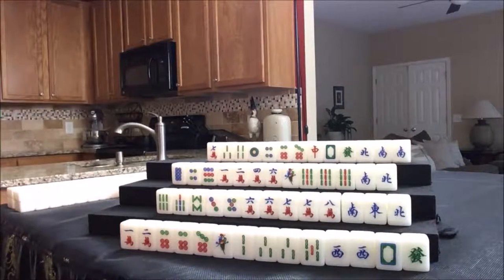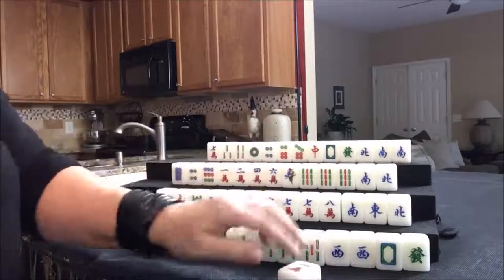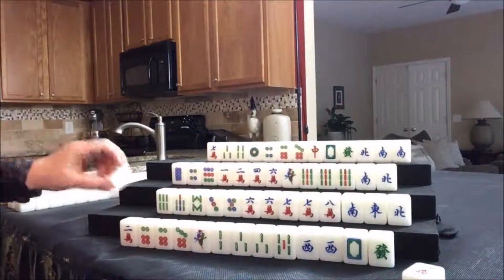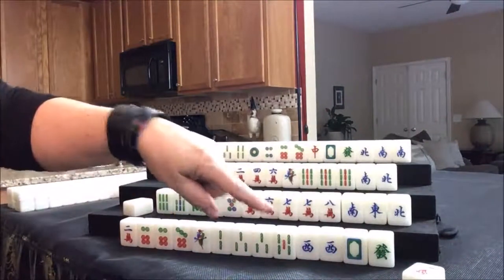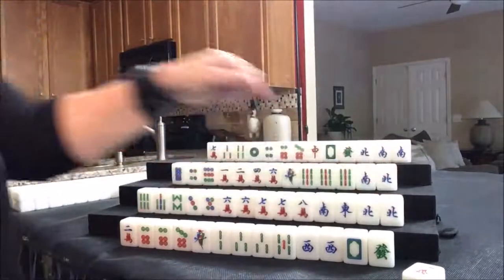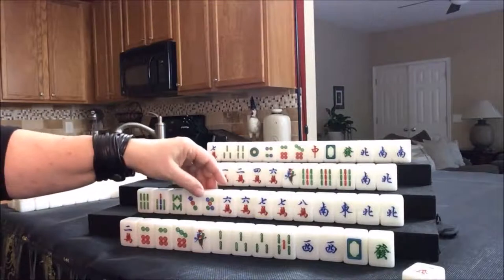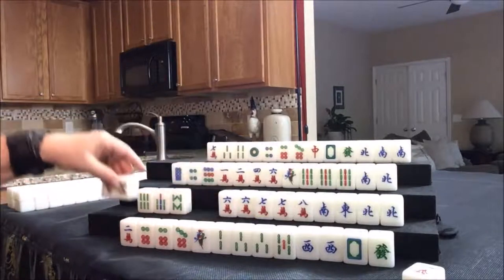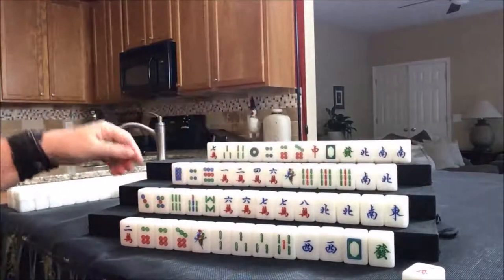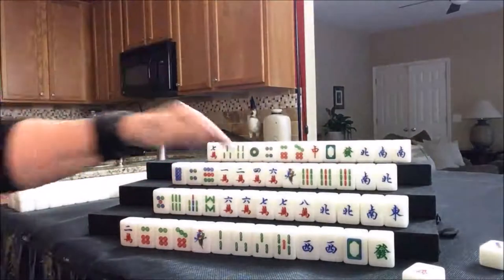Everyone has their tiles, so we're going to discard for East. I'm going to start by discarding a one crack. We're going to draw for South. North — nobody can take that one crack. Okay, they can Pung that. We were going to do Chows though. That could be their pair. I think I'm going to get rid of the dots — three dot. Let's see if we can get them to a half flush.